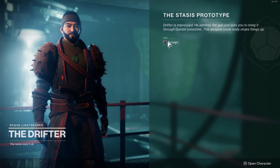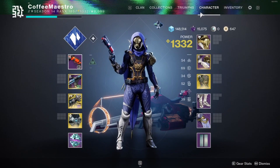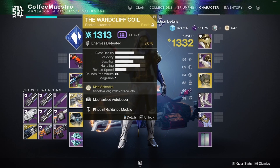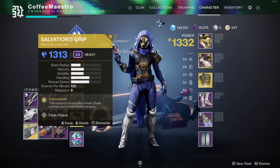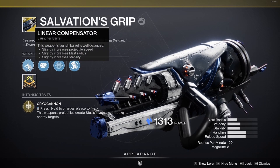Talk to him. When you talk to the Drifter, this screen is gonna pop up — The Stasis Prototype. There's gonna be some text you can read if you want, but just accept it. And with that you're done with the Stasis Prototype quest. If you go to your character menu screen and click on your power weapon, you should see the Salvation's Grip exotic grenade launcher — it's a Stasis power weapon.